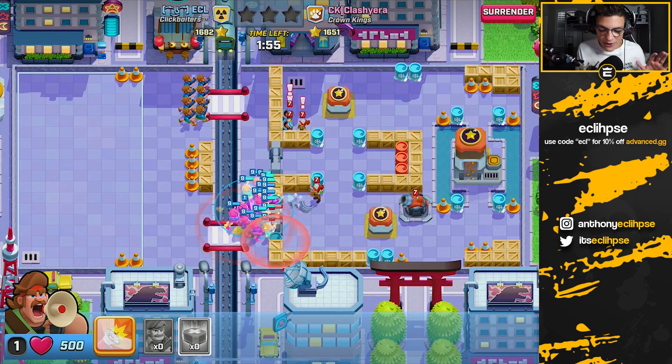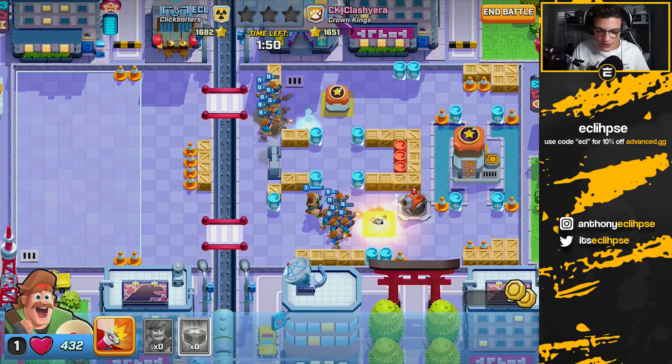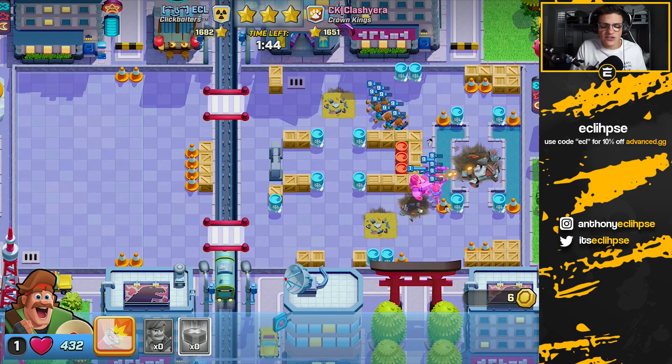Let's get this strategy started. We're gonna get the heal spell down right when this grenadier is about to throw. We break through the first wall, push up top, taking a little bit of a pounding but all of our troops survived and we're moving on to the final star. It's just super easy.